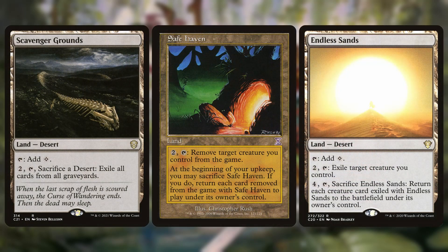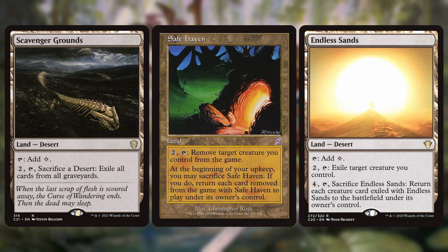And since I've mentioned graveyard hate, I also want to recommend a land that does just that, and maybe a couple other lands while I'm at it. You've got no utility lands, so I think removing a few basic lands wouldn't hurt. I'm going to suggest that you add Scavenger Grounds, Safe Haven, and Endless Sands to your land base. They won't raise the price of the deck much — each of them is 60 cents or less — but they will raise the power level of your deck.